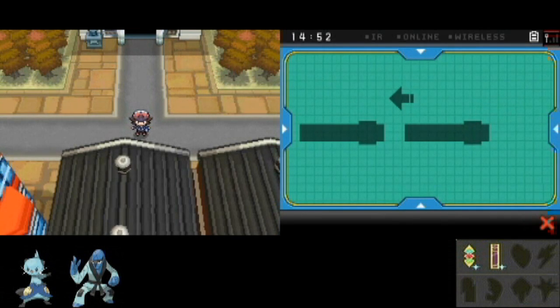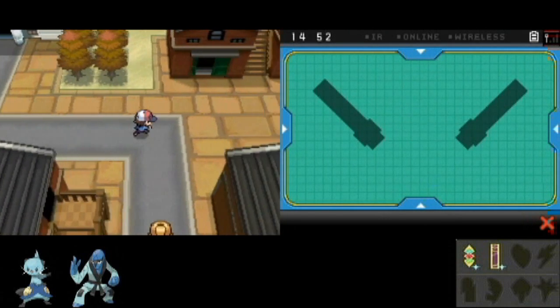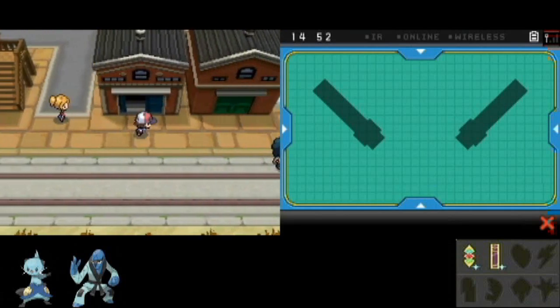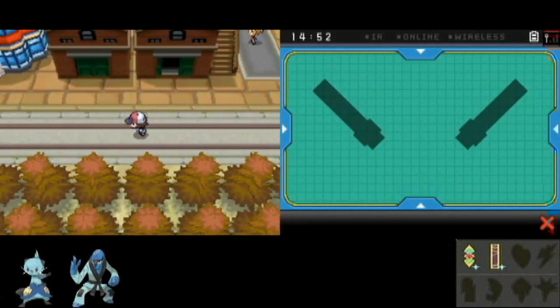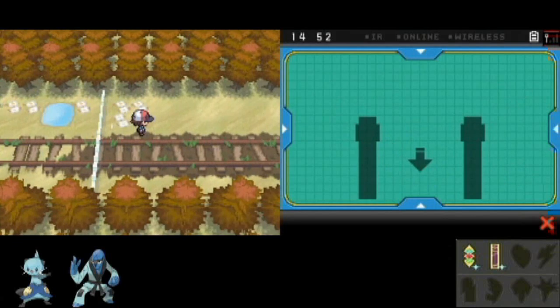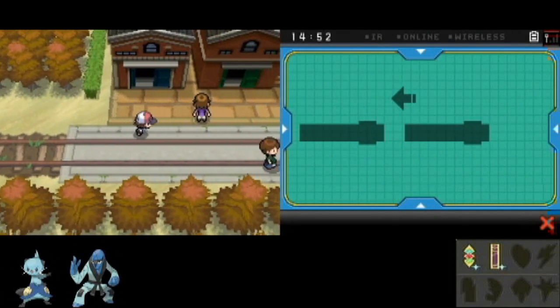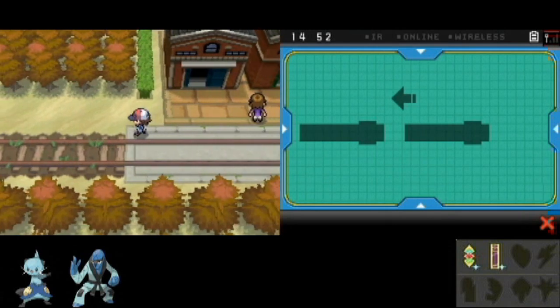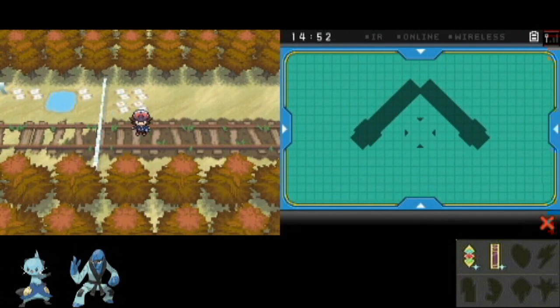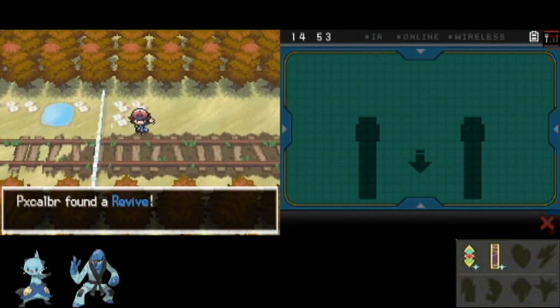So how the dowsing machine works here is, it's kind of like metal detectors. That's its baseline position - there are no hidden items here. When you get in range of something, it will point you in the direction. In other games you had to keep selecting the dowsing machine item to see if it finds anything, which was kind of annoying. So it points you in the direction of the item, and then when you get onto the spot, it will kind of flash - the metal detector will go crazy.